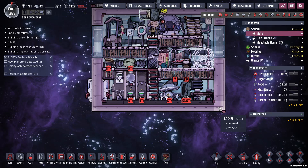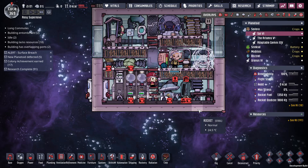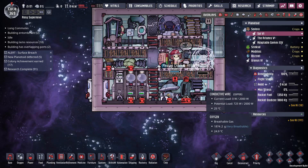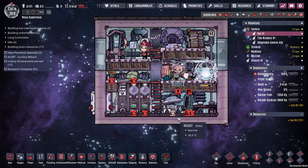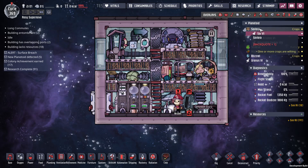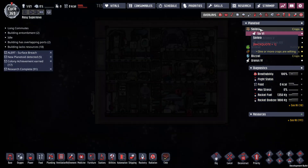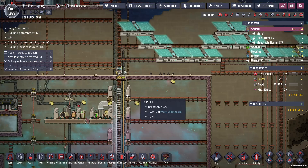This is the part about Spaced Out that I don't like. They made this needlessly complicated and way too hard to get power into things, and so much little stuff breaks that you just have to micromanage every freaking bit of it. We'll figure it out eventually.